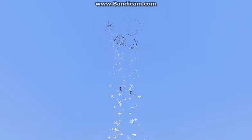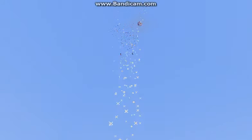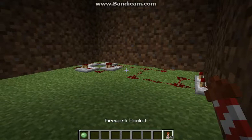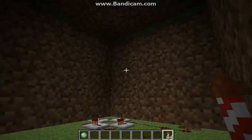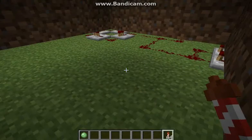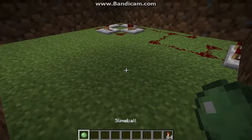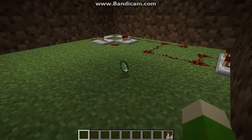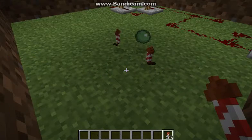Hey guys, it's Pikmin here and guess what just came out — Minecraft 1.4.6! Today I'm going to show you what the new features are. First, we have 3D items. You have to be on fancy graphics to see the 3D items. It works with every single item — it's always worked with blocks.